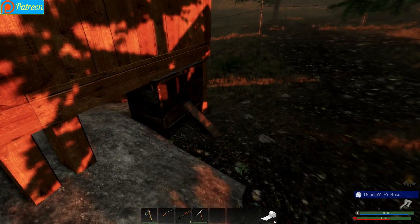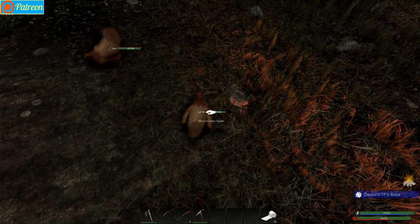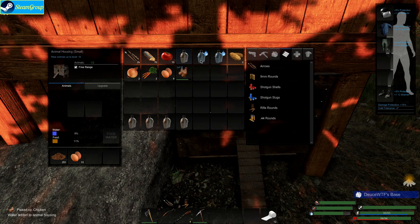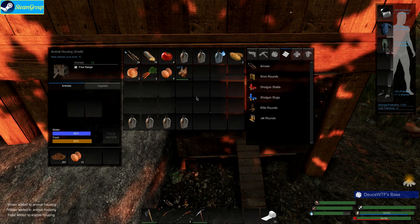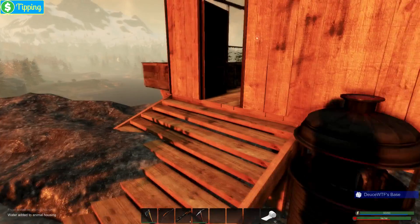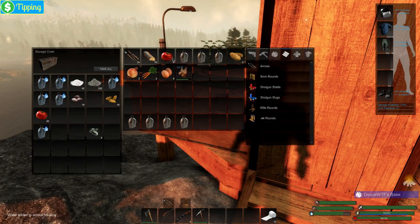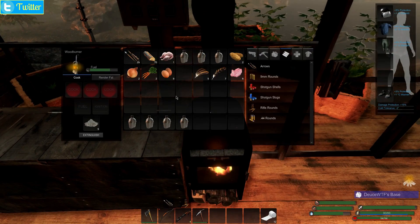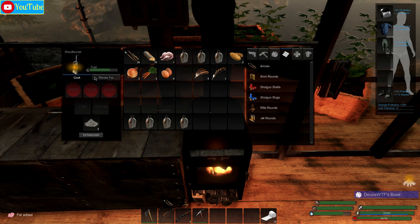We'll have to go fill all these back up. Let's go ahead and take this guy, feed him, and fill him on up — just get him full. Let's put that back. Let's butcher this chicken so we can get our whole chicken, our premium feathers, regular feathers, and fat. We'll throw some fat in there to render.